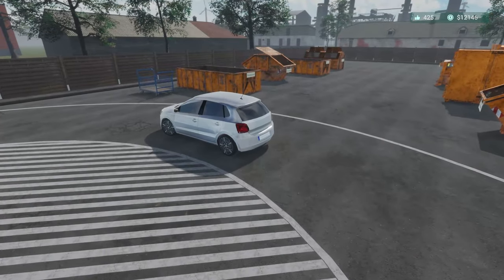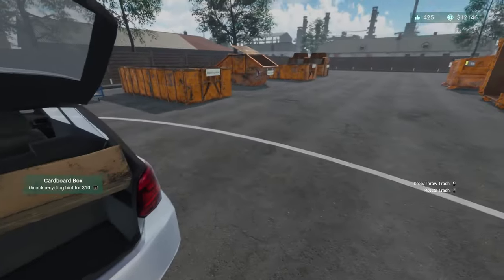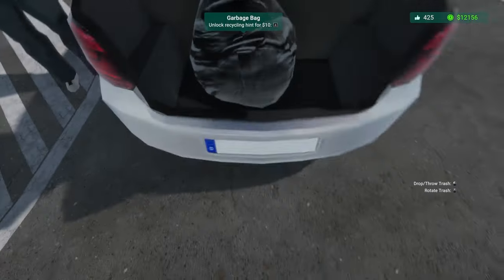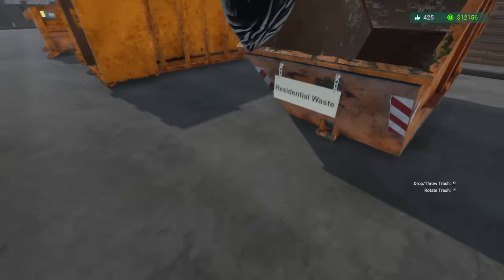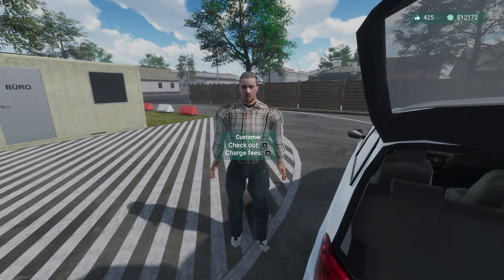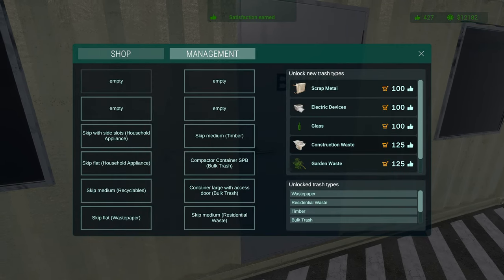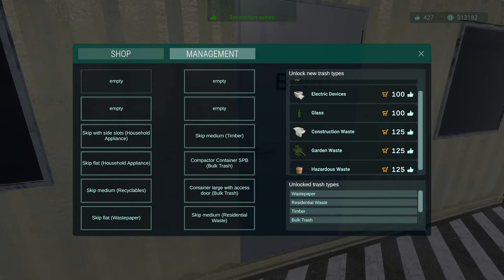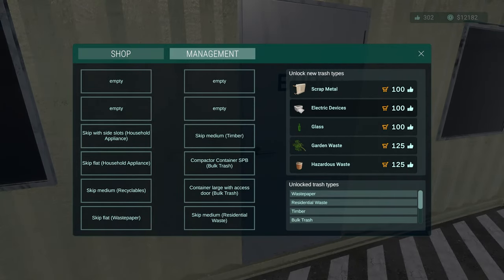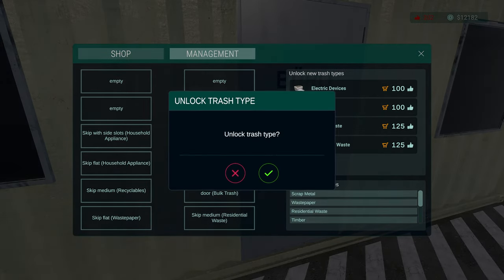In this episode I was wanting to basically upgrade the shop. We got waste paper and it looks like we have a bulk trash - I'm gonna charge for that. Let's go ahead and upgrade our shop. We're gonna go ahead and grab construction waste, scrap metal, and hazardous waste.